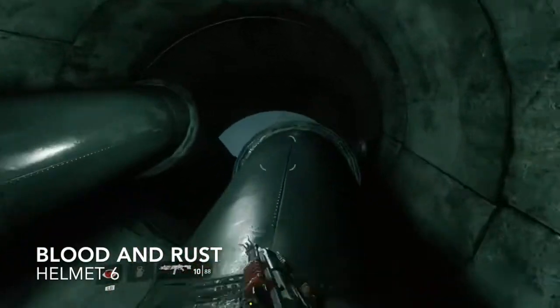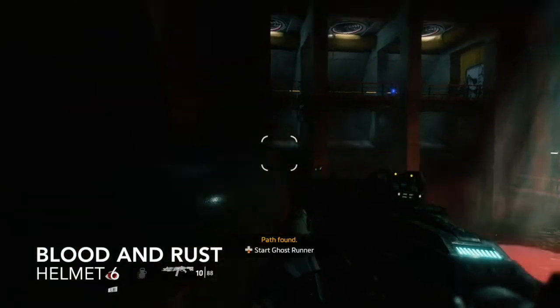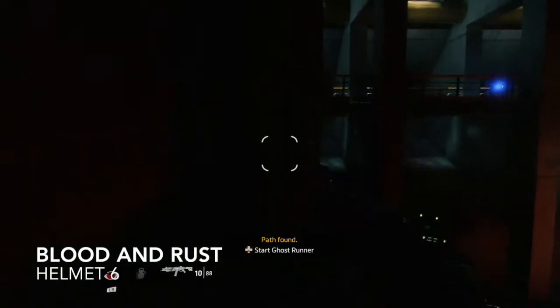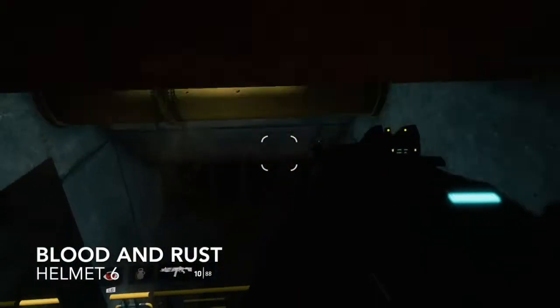Helmet number six is still on Blood and Rust. Go through this piping section and you'll come to a room with a bunch of allies — they'll be happy to see you. To your left you'll see the big blue shiny helmet up on the platform.